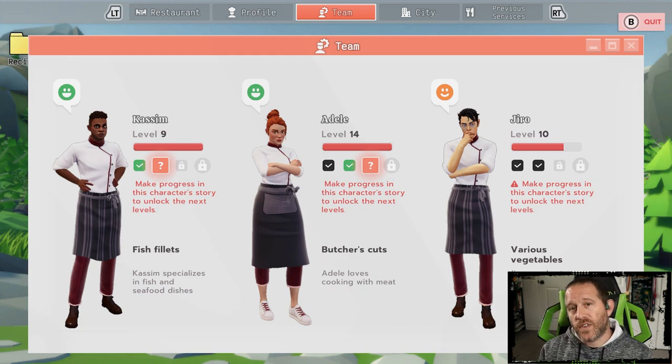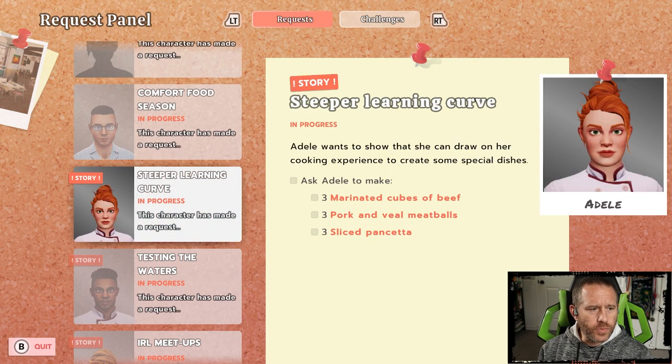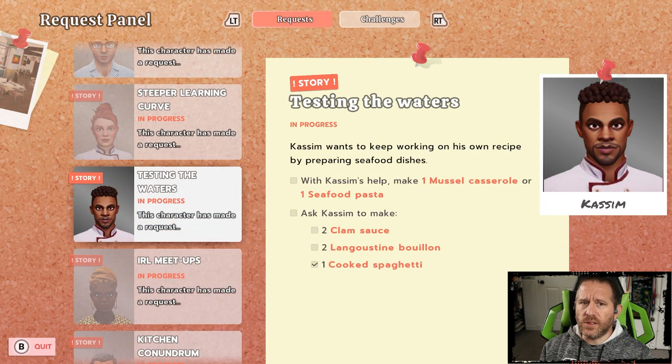Let's figure out what the events are about by coming over to your corkboard. We have specific story events. In the case of Adele, to get through her next phase she needs to make three marinated cubes of beef, three pork and veal meatballs, and three sliced pancetta. Now for Kasim, as this is one of the lower-level ones, he has a variety of things to complete to get beyond his locked level. There are two separate types of tasks.